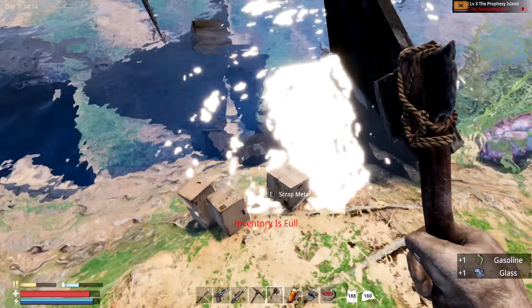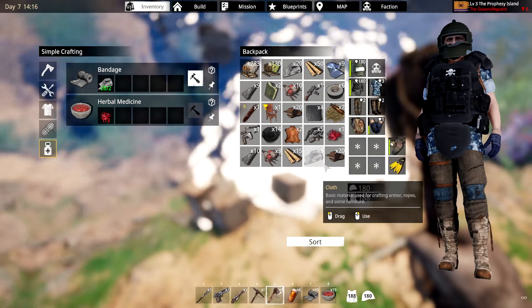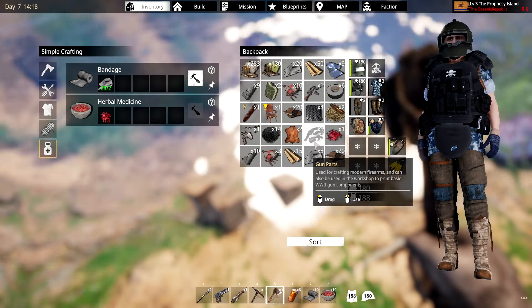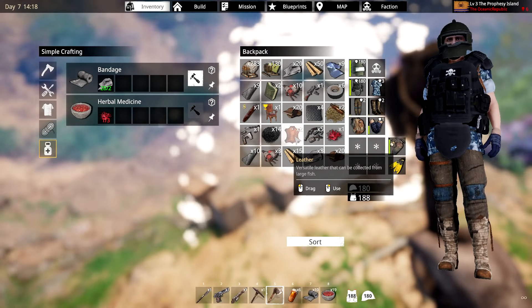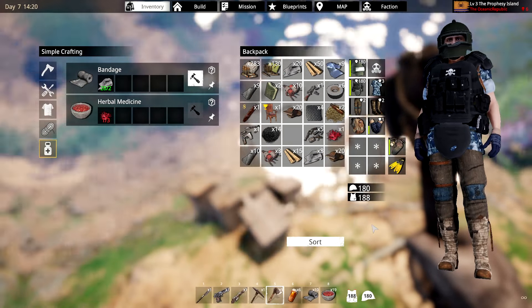That's gonna drop again - scrap. What do I want to get rid of? I don't care about leather as much because I kind of have some. I'll select leather over that - I need scrap more. I don't think I have enough room. He's armed with a gun? Yes, a crossbow. Okay.